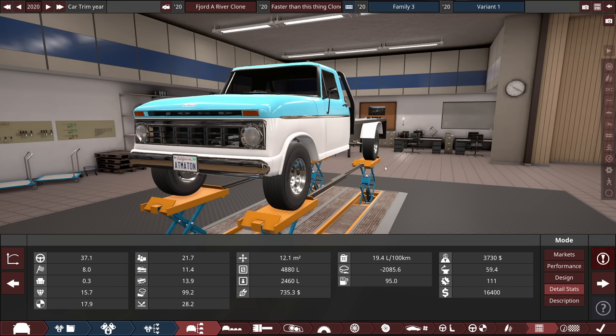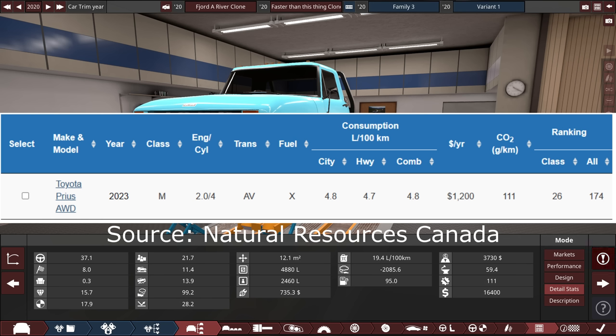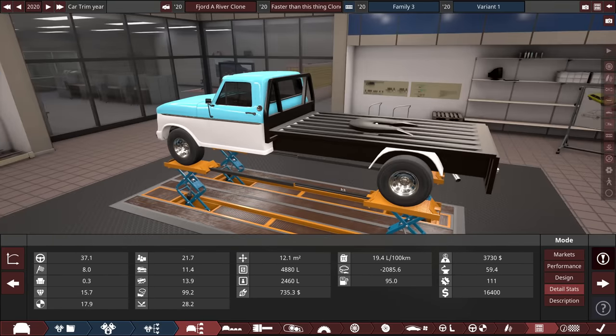My theory is any engine can be made efficient, but it's a matter of how many compromises and how many extra added costs it's going to take to get there. This engine and truck combo is literally just stuff I had in my inventory already — not perfectly matched. Can we tune this thing to run better than a Prius? A quick search online shows the all-wheel drive 2023 Prius will do 4.7 liters per 100k's. Can we beat that? That's a big gap, especially for a big truck like this — but today we find out.